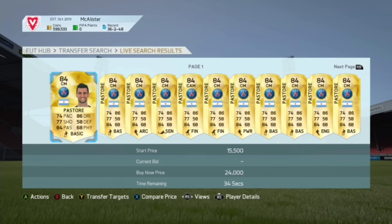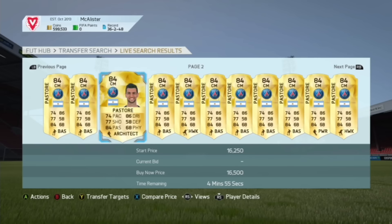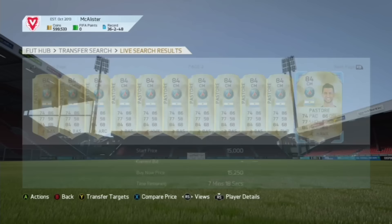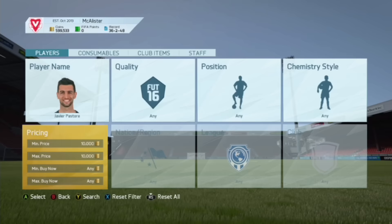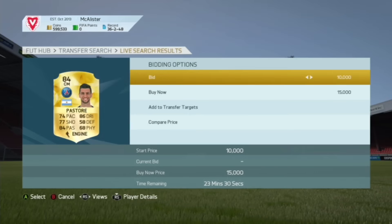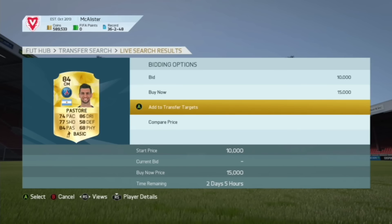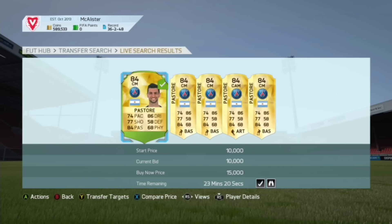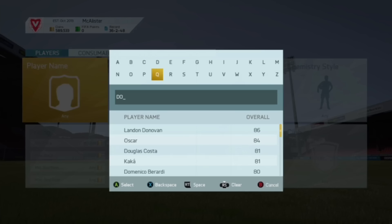What we want to do is go on the market and look for anything below 13,000 coins, and bid on them at about 10,000 to 11,000 coins, so we can make around 2,000 coin profit on each one. We need to keep our transfer targets down to 10,000 coins max so we can bid on loads of them. So we bid 10,000 and add them to the transfer list.